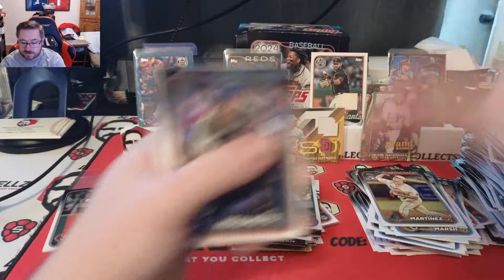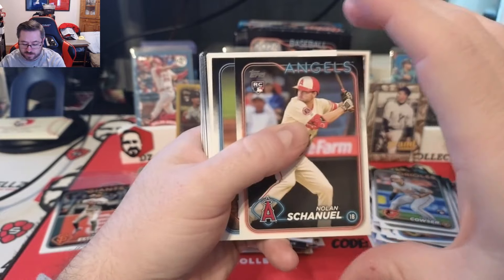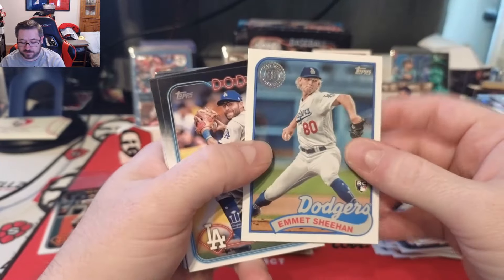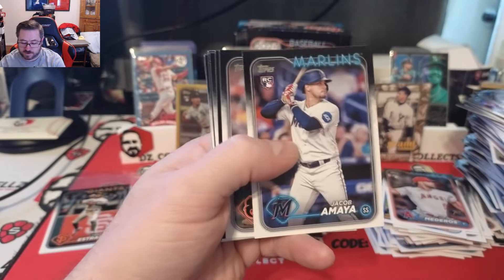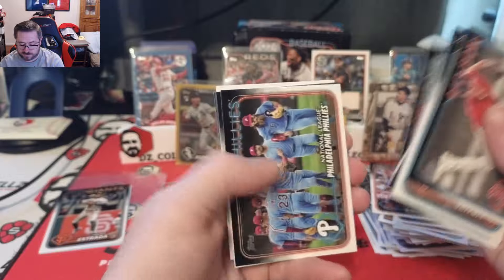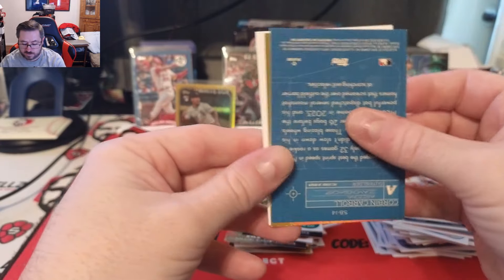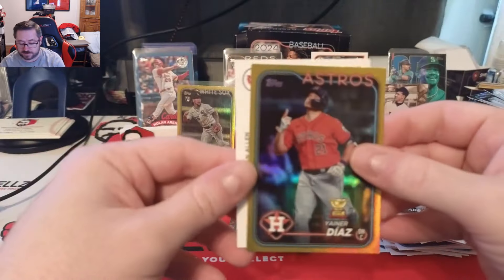Pack ten starts with Oscar Colas on top, J.T. Realmuto, Colton Cowser — another good rookie — Emmett Sheehan 1989 for the Dodgers. Great base right there. Then a gold foil coming up and it is Janer Diaz cup card, and then a Corbin Carroll blueprint — the base blueprint — that is a fire pull. Janer Diaz gold cup card is great and then a Logan Allen. One pack left — let's see if we can get one more banger before we reveal the redemption.